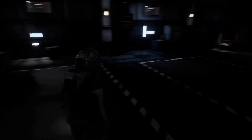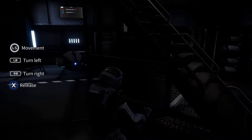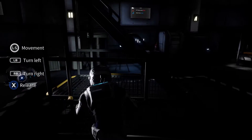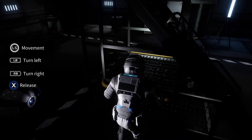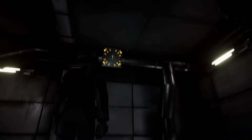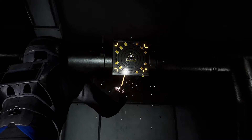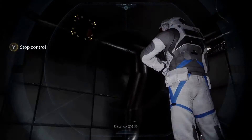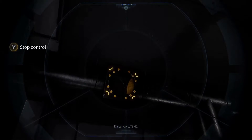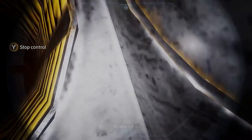We need to gain access to that vent up there. So go over and grab this ladder and place it as close as you can to that vent so that we can get close enough to use our laser to open the latches. Standing up here, you should be close enough. Once you've done that, take control of our little buddy and head inside — left, not right.